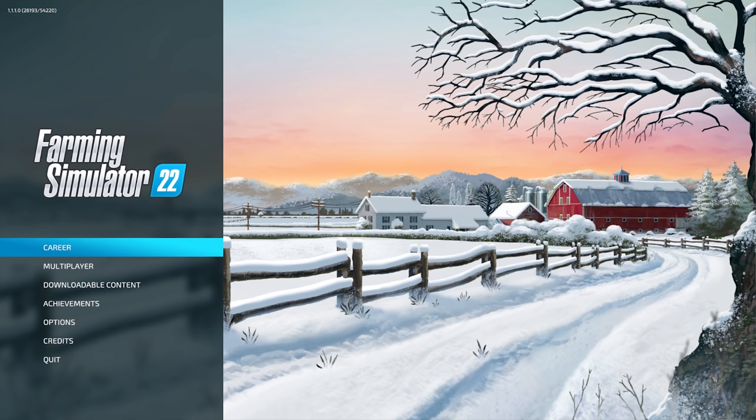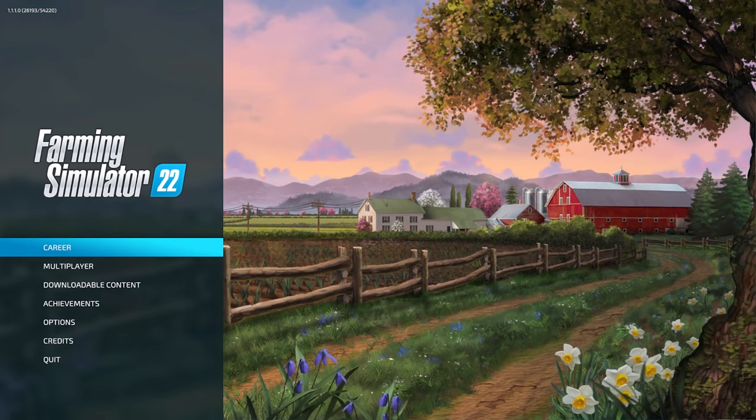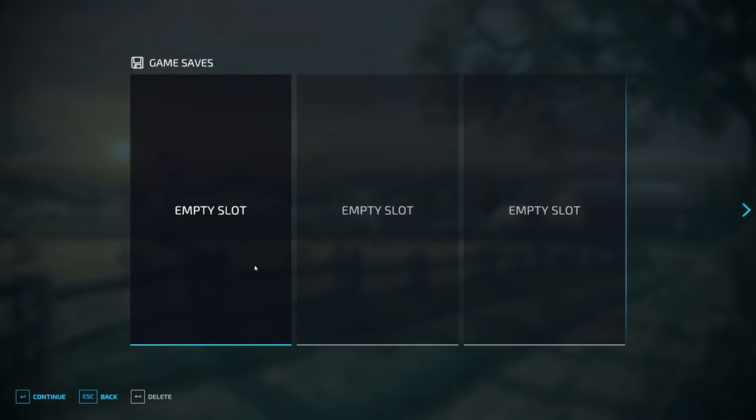Right, so first things first, we have the dynamic main menu. As you can see it's cycling through the seasons, that being one of the main new features of the game. The plan of action for this particular video is to show you all of the new features. We're going to get straight into career mode and we're going to be able to see the two new maps. There is also the Erling Grapp map as well.